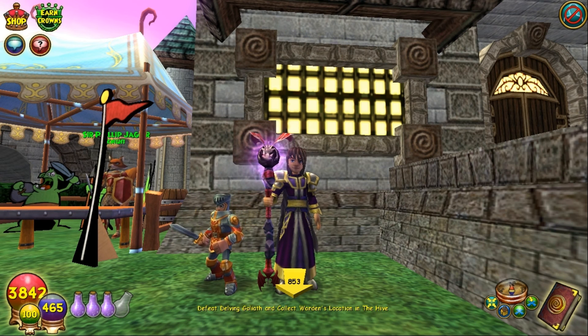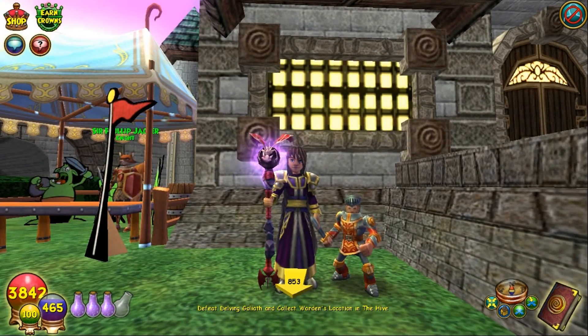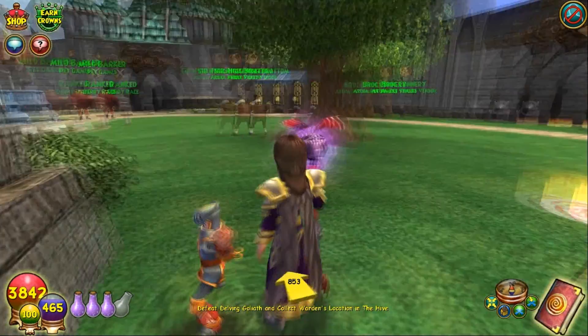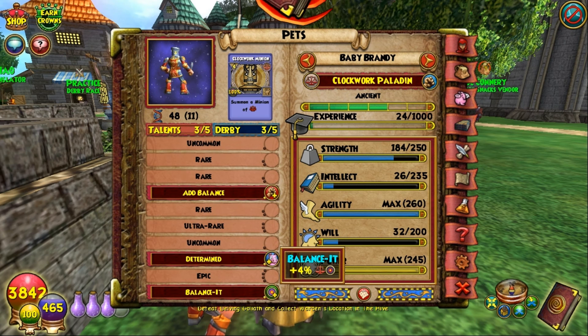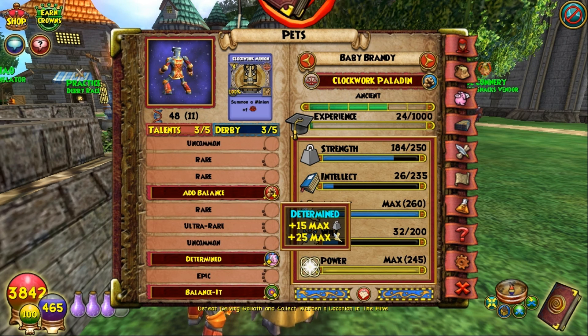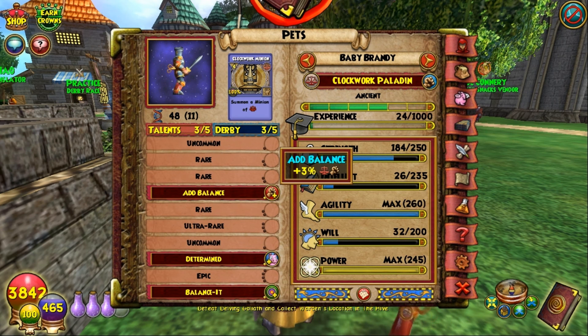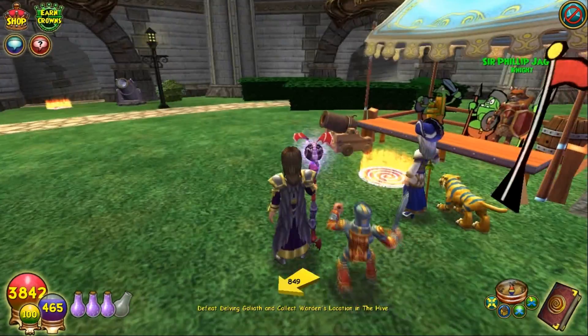Hey what's up gamers, this is Skelemystic, welcome back to pet training baby to mega the Clockwork Paladin. In the last video our oddly frightening looking little paladin made it to ancient, so this time we're going to go up to the next level with his epic and see what he gets. Let me refresh your memory of what he has so far — he's got balanced accuracy, a selfish talent for strength and agility, and balanced damage. I'd like to hit that epic, or that ultra rare, before he's done.